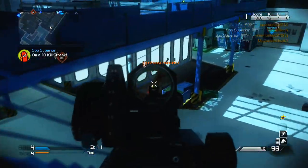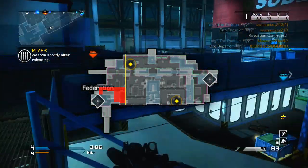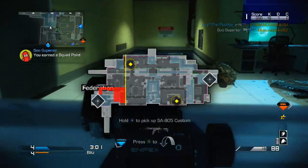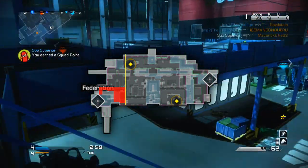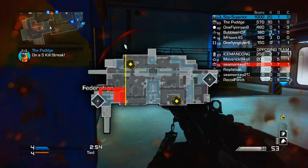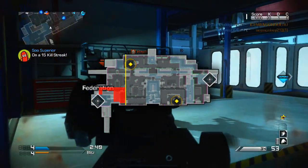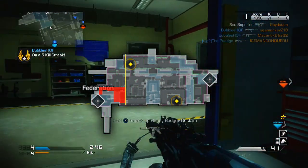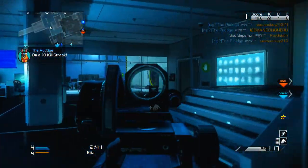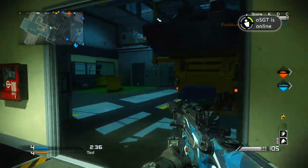If you are the one getting all the kills, the mini map popping up on your screen right now shows where you should be and where your teammates should not be. The yellow line on the screen is the do-not-cross line — have everyone on your team on the right side of that line. Whoever is getting most of the kills wants to be in that red area, which is right by the stairs, because the enemy will spawn at the little baseball diamond underneath where it says Federation nine times out of ten.